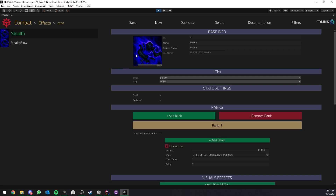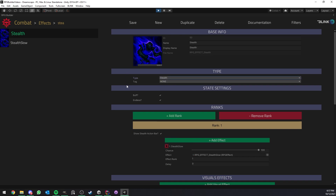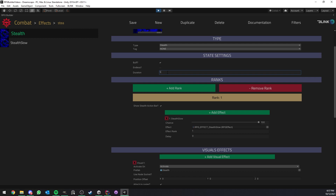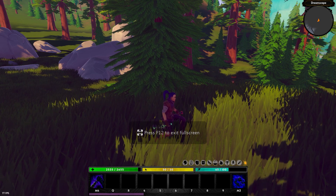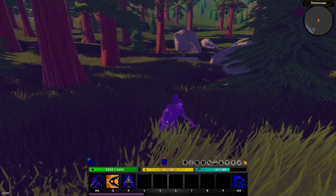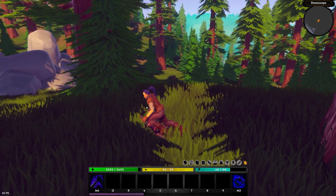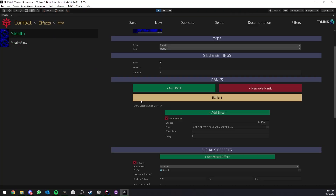I'll come back to Stealth Slow a bit later. First, you see the type is 'Stealth,' which is one of the new types in version 1.1. In this case I set it to be endless, but you could choose a specific duration — for example if I set it to 5 seconds and go back in-game, you can see that stealth on the bottom left is only lasting five seconds and at the end it automatically takes us out of stealth. In this case I wanted it to be a toggle for the player, so I'll put it back to endless.